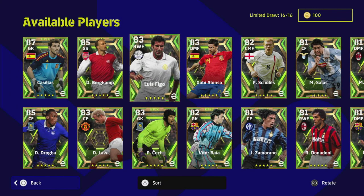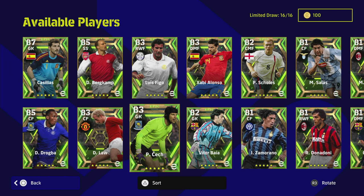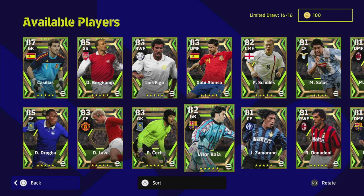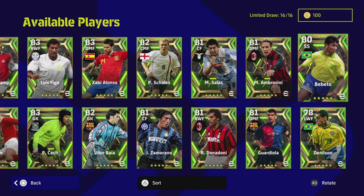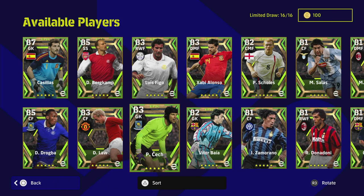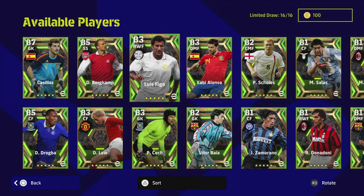We'll go through the rest of these guys and kind of link them together. We're going to take a look at the three goalkeepers: we've got Casillas, we've got Cech, and we've got Vitor Baia. These three goalkeepers are the only goalkeepers in this selection - the rest are outfield players. A lot of people are asking me about Cech, a lot are asking about Casillas - I think they're very different, so I'll do a comparison between the two.